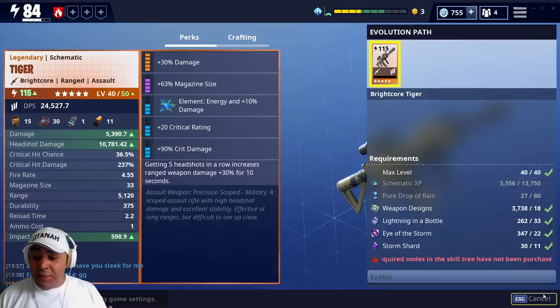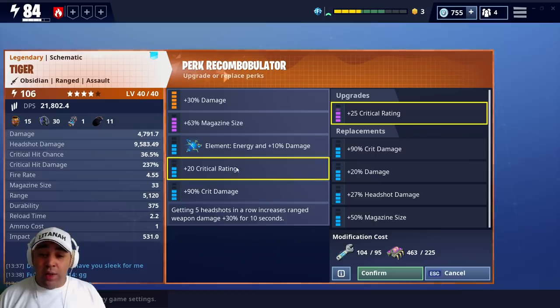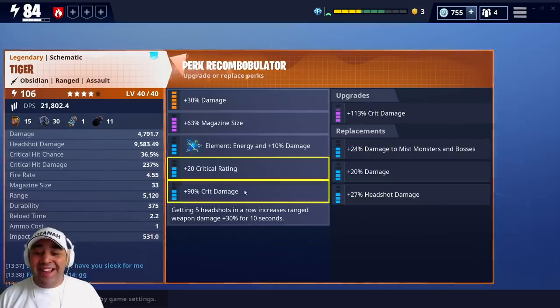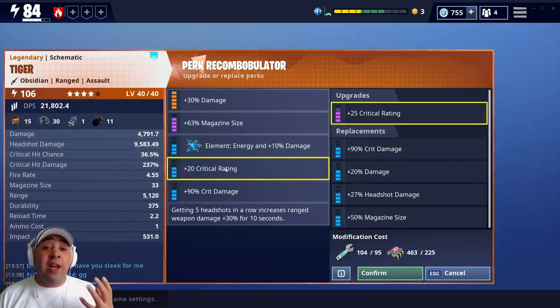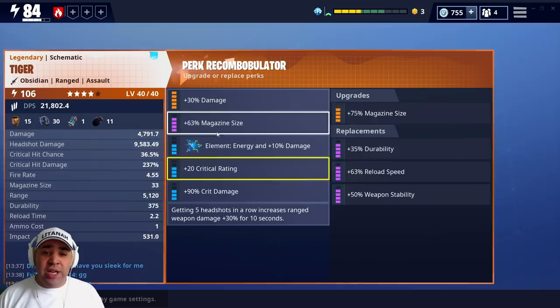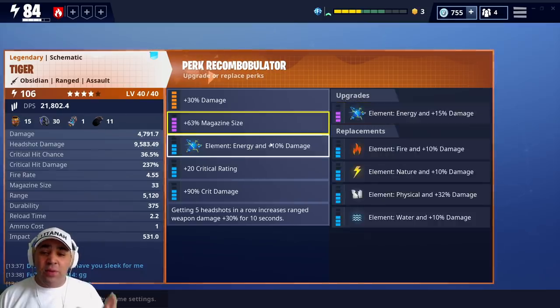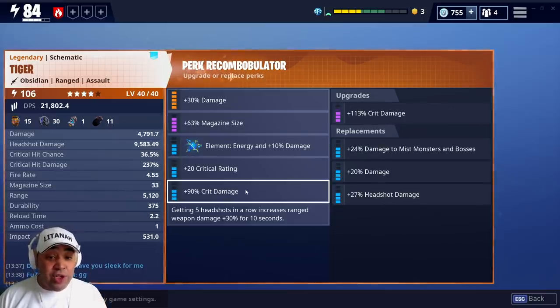I am looking to repurpose this eventually. What I actually want is to change the critical hit rate for headshot damage, which we can't do right now — I've got 104 reperk. And then I want to change another perk for damage, so I want damage and headshot damage on there. Double damage and headshot damage — I think that will make this even better. But that's the next step. For now, these two I'm going to change: headshot damage and damage. So I'm going to get double damage and headshot damage eventually.